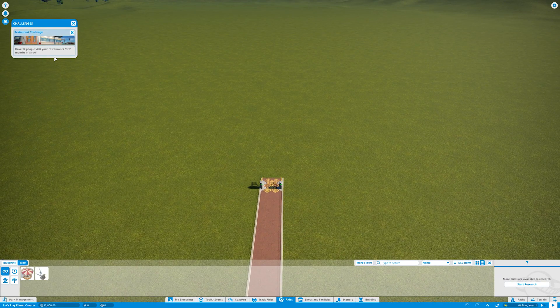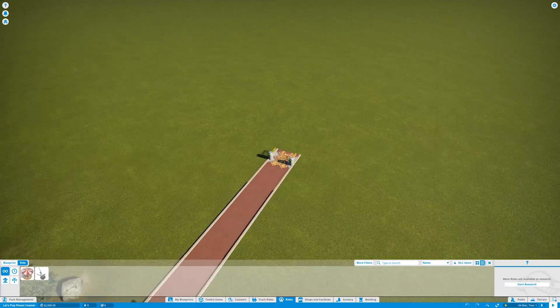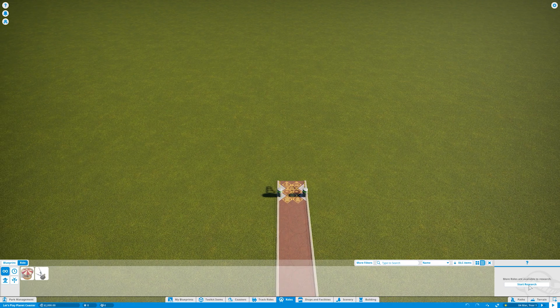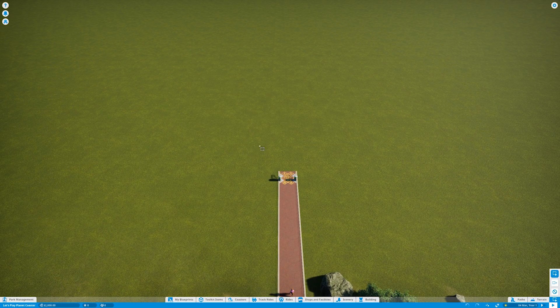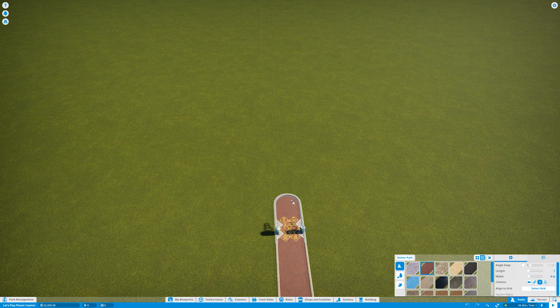We have a challenge to get 12 people to visit the restaurant for two months in a row — I'm removing that because restaurants are so expensive and vending machines help out a lot early. I'm going to build a main building and decorate it to get the scenery rating really high. In there I'll eventually have a restaurant, a hotel, the staff building, and the queue lines for my two first rides going through it, so everything shares the same scenery.